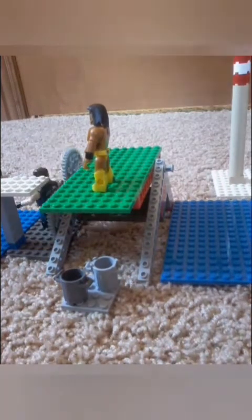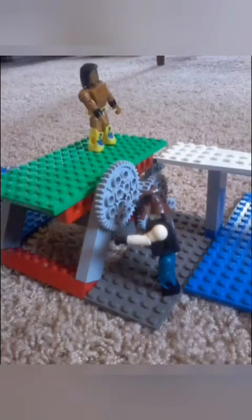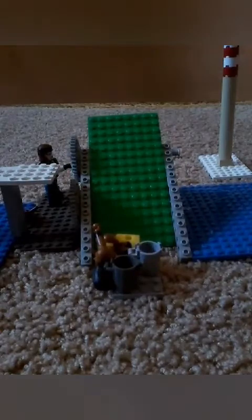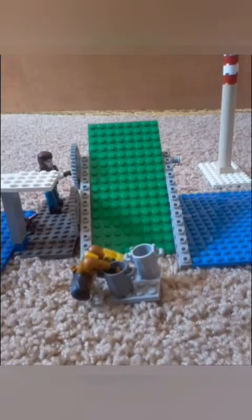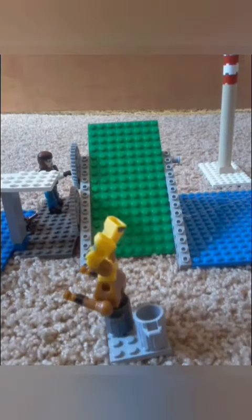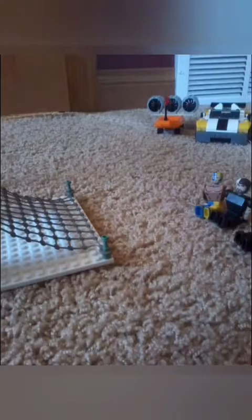Now, what is the Undertaker doing? He's getting off track. I think he's trying to get revenge on Kofi Kingston for running over his motorcycle. He's messing with the system. Oh, and he makes Kofi Kingston fall — Kofi Kingston is in the garbage cans, getting all tangled up in them. But then again, Kofi Kingston did run over the Undertaker's bike and the Undertaker and almost killed him. I guess it's fair.